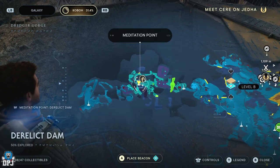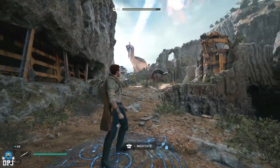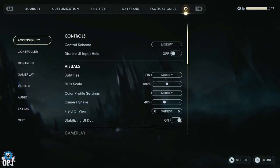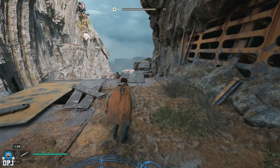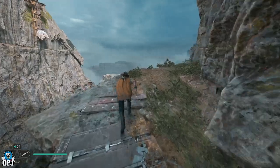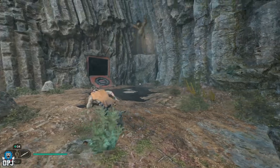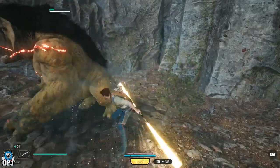Once you come to this meditation point — Derelict Dam — this is what you need to do. That's the way you'd normally progress, but you want to go the other way. We're going to be killing an enemy here. You can put this on Story difficulty, which means enemies do minimal damage and are literally slow, so you can take them out so easy. Come around this corner — again, this is for new players only.